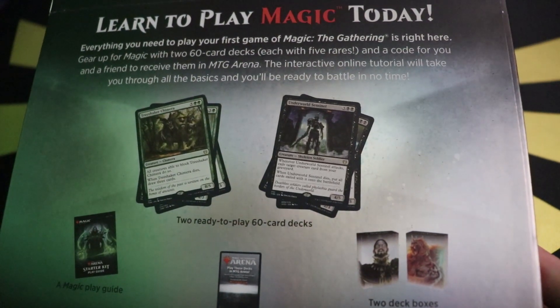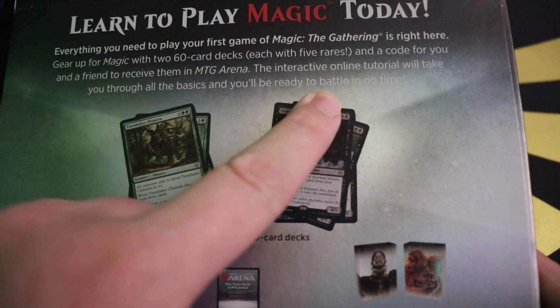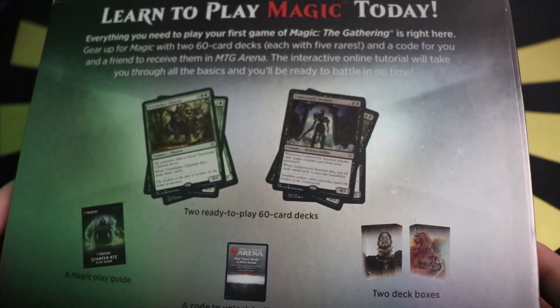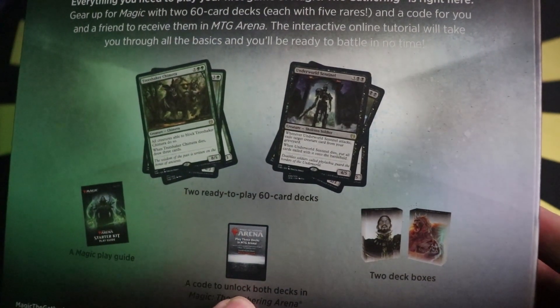The interactive online tutorial will take you through all the basics — you'll be ready to battle in no time. I miss some of the old-school Magic stuff. Anyway, so you get two decks, a Magic Play Guide, the Arena code, and two deck boxes.